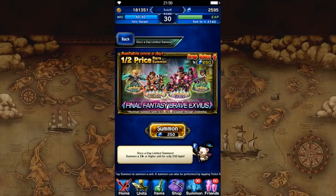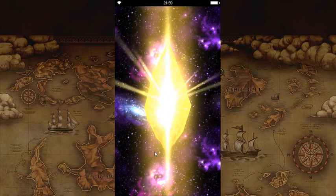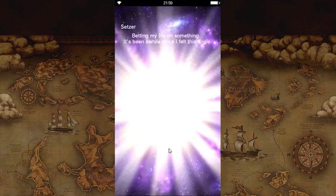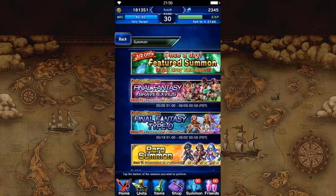I'm going to start with the half-price summon, of course. I don't really care to get anything else, but all the TMRs will eventually be useful, I guess. Except maybe Wilhelm's, unless this account turns into something other than all-setters. This is no Abel because it's a base 4-star - interesting.